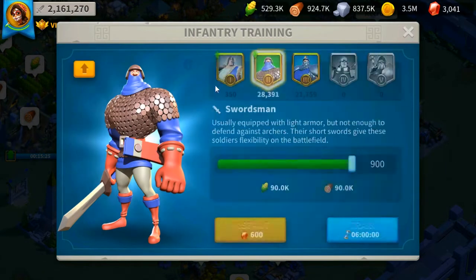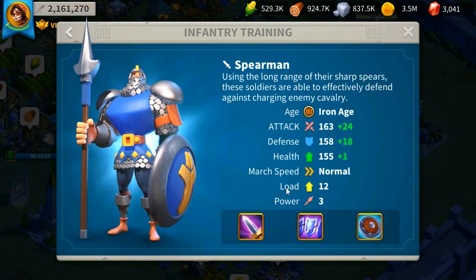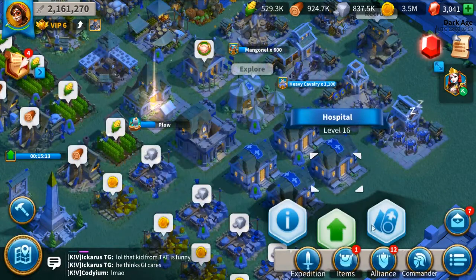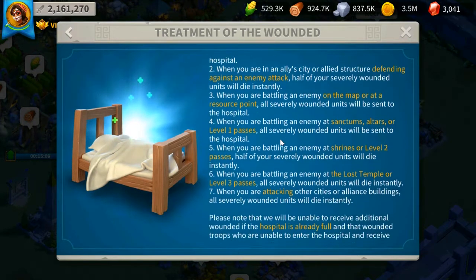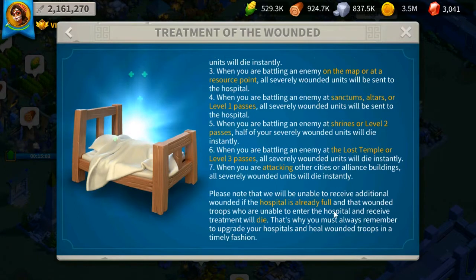If your commander has a low troop capacity, it makes sense to fill it with higher-tier soldiers. Also consider your hospital capacity — you don't want so many tier 1 soldiers that in a war your hospital fills up and soldiers die without being healed. In my opinion, having enough soldiers for two full sets of troops plus some for gathering is sufficient for the majority of the early and mid game.